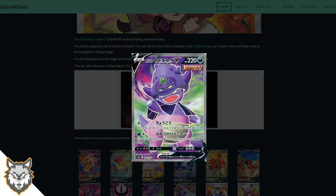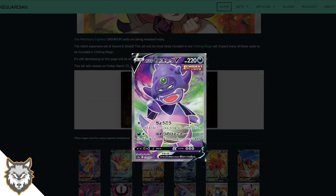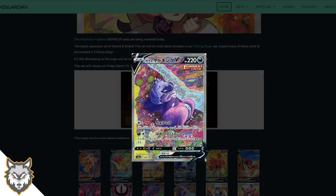Now we get Galarian Slowking and I love how they've done the background — kind of toxic colors, purples, pinks, greens, all neon. He looks so cool. Great Pokemon, I'm glad they added him. I remember them teasing that for ages — everyone expected Shelmet to be on his head, but this is just as cool.